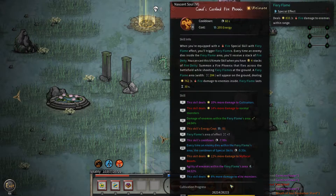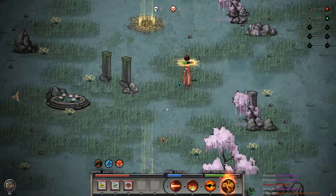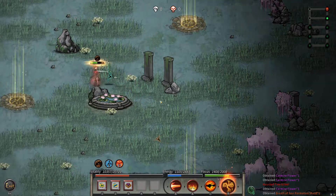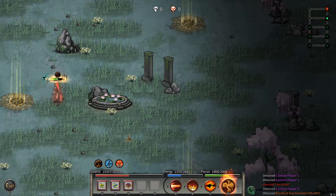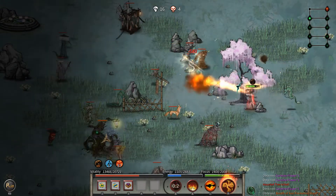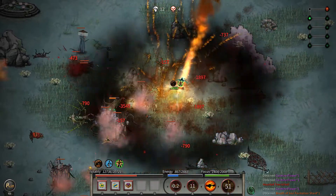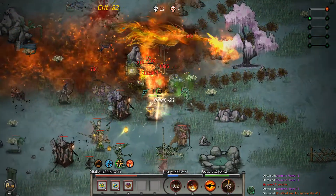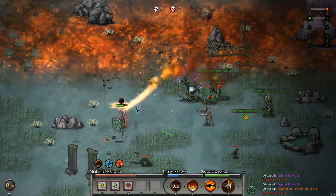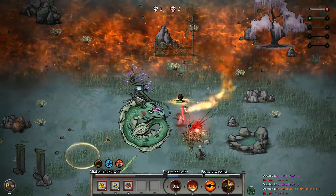We've got 87, so maybe we use the phoenix every single room — let's try it and see if that will work, just to break the back on this as a quick wins kind of thing using our ultimate.